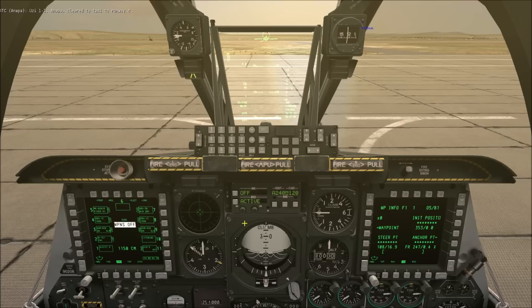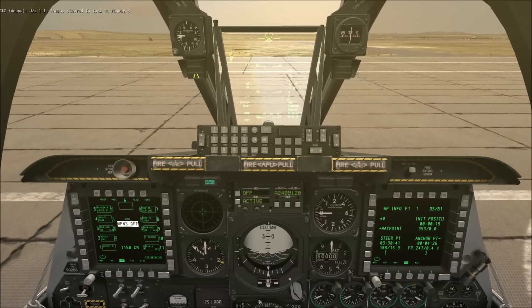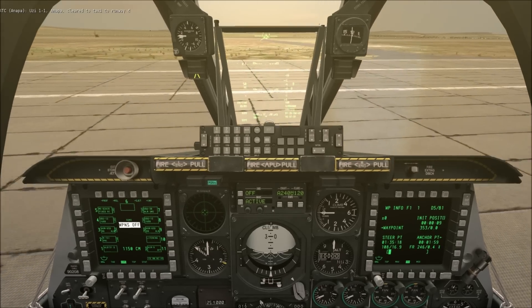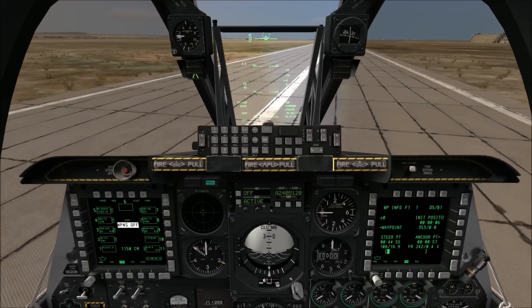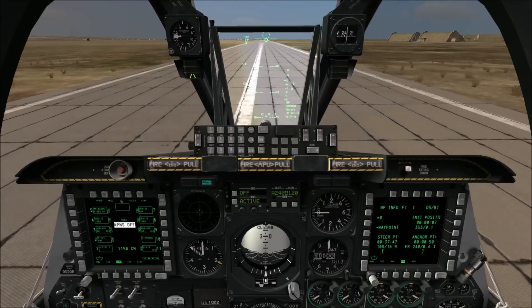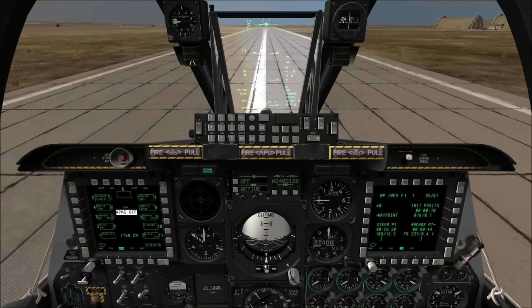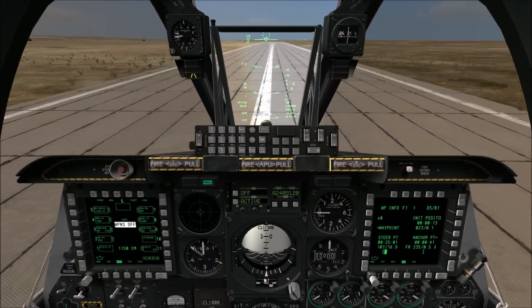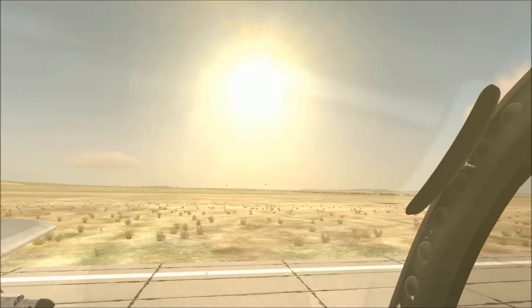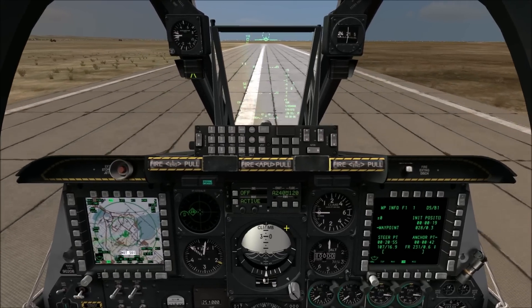Set that to waypoint and the first steer point. We're cleared to runway 4 — let's not forget to engage nosewheel steering, which is kind of important when you're on the ground; otherwise you can't steer the aircraft and that's a disaster. Let's get going on the taxiway. Runway 4 is actually this direction — we're facing the wrong way, so we're basically going to flip a U-turn once we complete our taxi. If this is too long or boring, I can try to cut it out and do just a runway start or something.